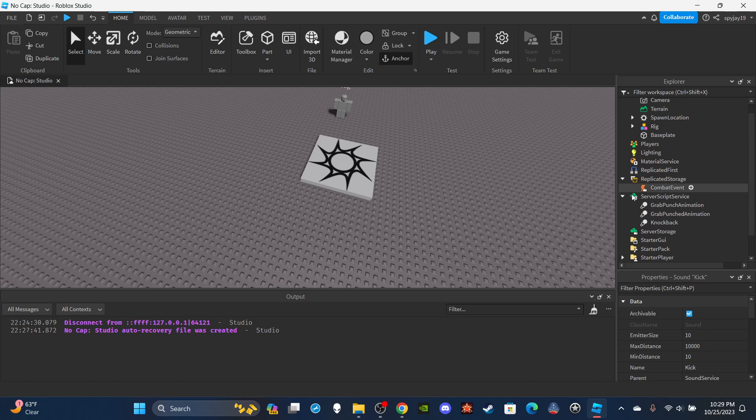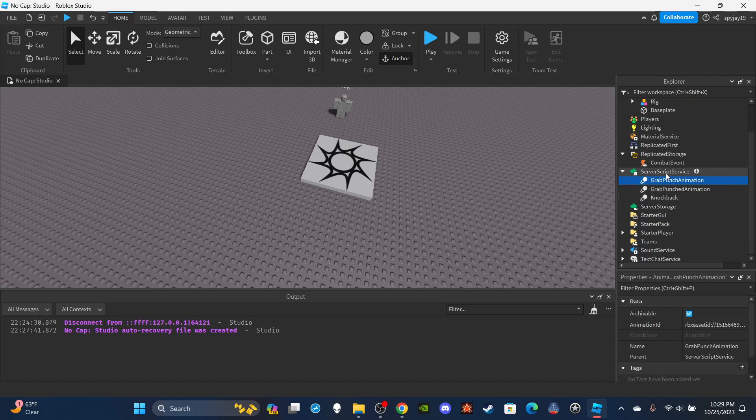Then inside ServerScriptService I have my animations. This is the grab punch animation — interestingly enough it's actually Gojo's combo from when he was fighting Jogo back in Jujutsu Kaisen Season 1. So we have the grab punch animation for the attacking player, the animation for the player being attacked, and the knockback animation for when they're being knocked back. Let's get straight into the scripting — it's honestly not that much, so you guys will be done very quickly.